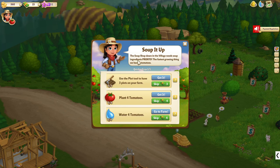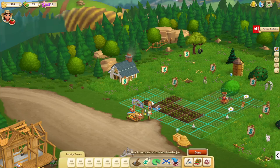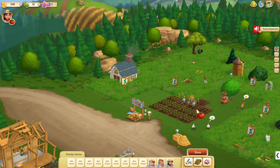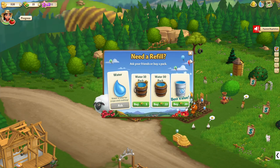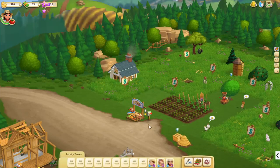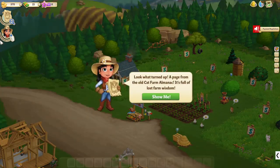The soup shop down the village needs soup ingredients pronto. The fastest growing thing we have is tomatoes — use the plot tool. Let's make a nice row here. I think I need to make one more. Then I need to plant some tomatoes. Let's go here and plant some tomatoes. Then I need to water them — here we go, water water water.